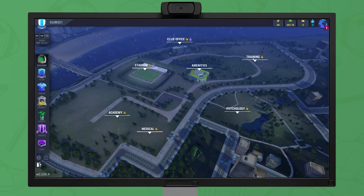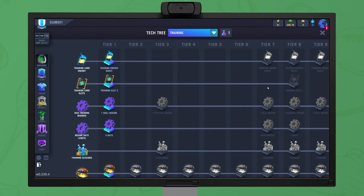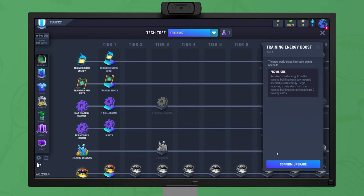Now we need to establish a training facility. This is where your players practice and study the game. Once construction is finished, we'll receive an upgrade for our training tech tree. Every building in your club has a tech tree, where you develop new technologies and new facilities to increase the productivity of the building in a variety of ways. Whenever you upgrade a building, you'll receive a point to spend however you choose, and you'll get more of these upon reaching higher levels. For more information, check out our wiki or our tutorial video on grounds.